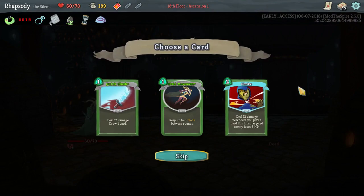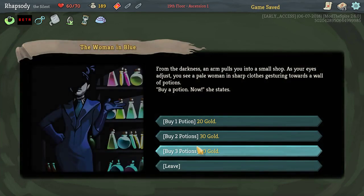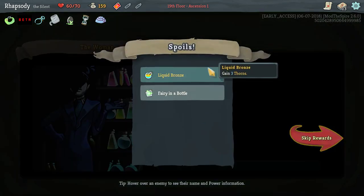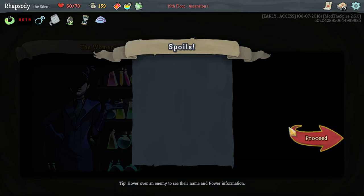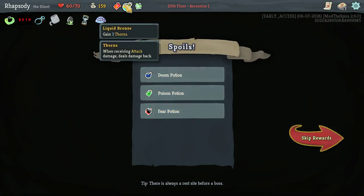Take an attack potion. I'll buy two potions: Liquid Bronze as well as Fairy in a Bottle. Fairy in a Bottle: when you would die, heal to 10% of your max HP instead and discard this potion. We get a doom potion, a poison potion, and a fear potion immediately after. That's sad.